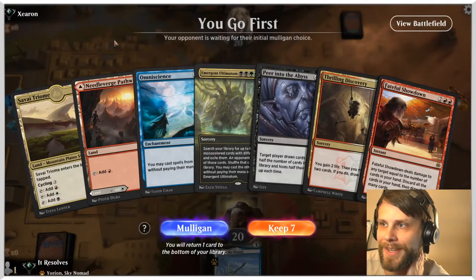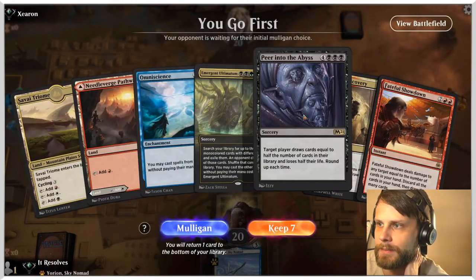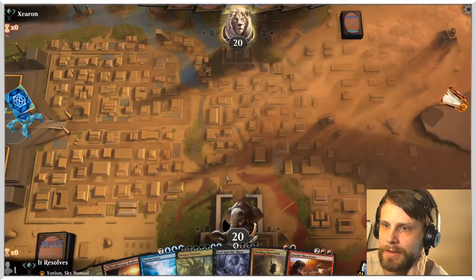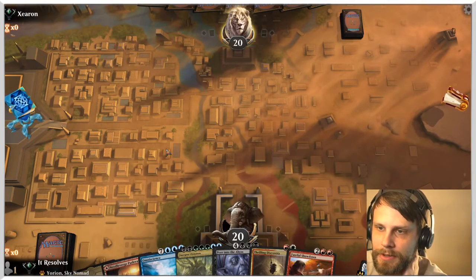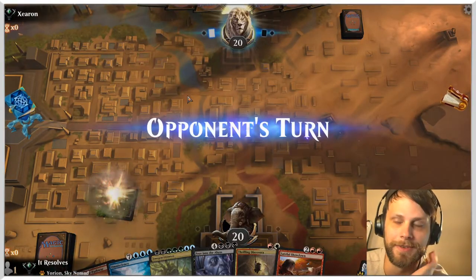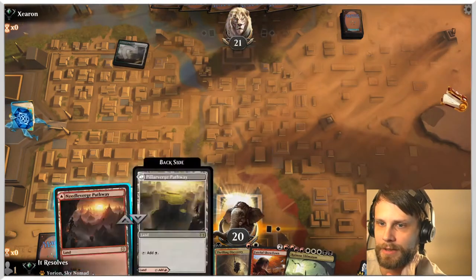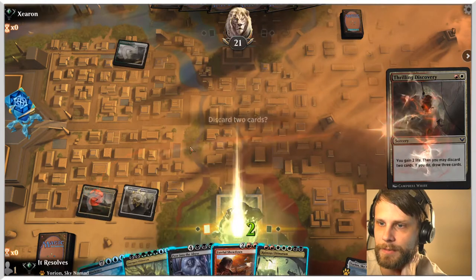Here we are for game number three. This is a decent keep — it's not great, but we do have Thrilling Discovery, and honestly Fateful Showdown is like a top-end play for just discarding our hand and drawing a bunch of stuff. So I'm okay with this. Last game was rough — we got there thankfully, but we could have done better. Hopefully we can make some stuff happen this time around, but regardless I think we'll be in okay shape.